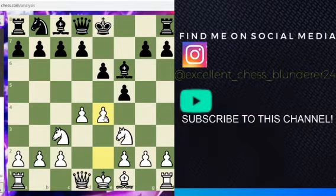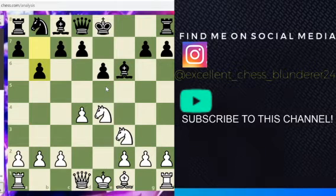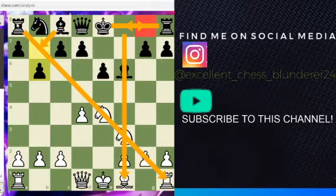Now bishop takes, and e4 is played. f takes e4, knight takes e4 — and this is a mistake, because white gets to improve his knight position. Now b6 is played. Black wants to castle, take control of the f-file, and maybe also take control of the a8 to h1 diagonal.